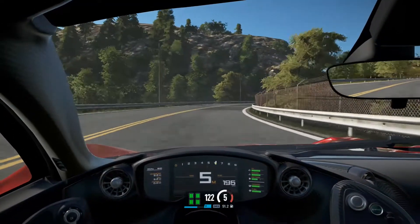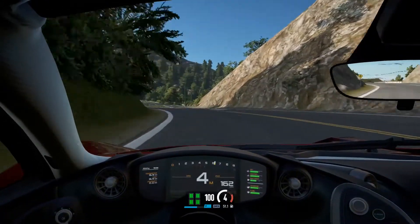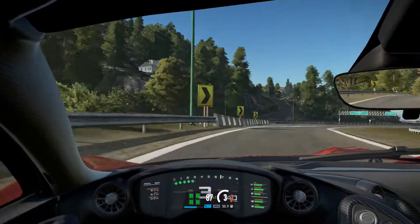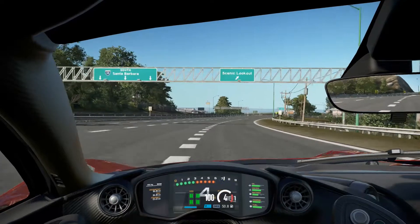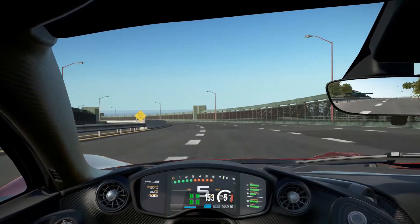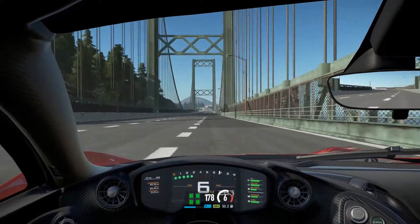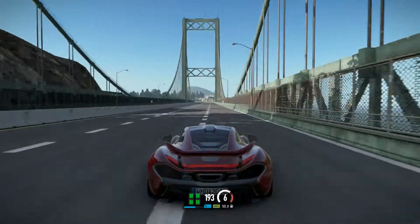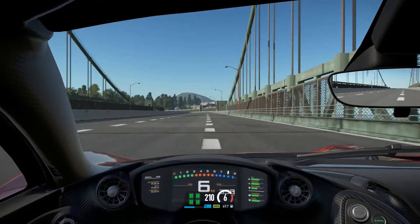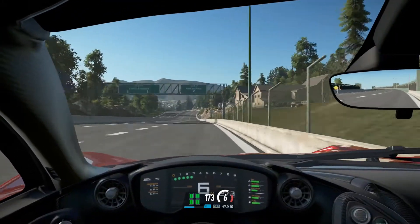Observing the signs — it tells me there's a sweeping right-hander into a left-hander through the sort of mini-valley section there, and out onto the motorway, but not before the obligatory slap of the barrier. Now this section actually just deploys the hybrid boost naturally, which means I don't have to open up the DRS — that's the change if you're wondering. And just well over 200 miles an hour, and well into the barrier as well there.